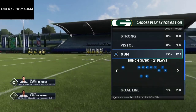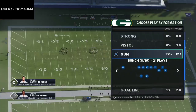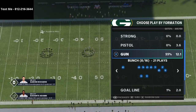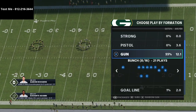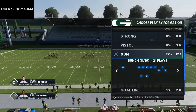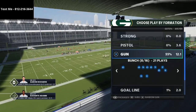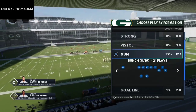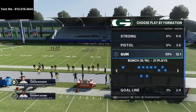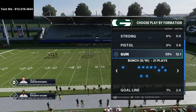I also wanted to let you know about our text message membership, which is completely free for my community. If you're looking to go a little bit deeper, I have a one-hour video that breaks down the entire gun bunch scheme in that membership. All you have to do is text me — my phone number is 812-216-3644, it's also in the top left corner of your screen and in the description. Just text me and say 'hey Cody, I'd like to get that gun bunch video' — it's a one hour and 15 minute breakdown on everything you need to know about gun bunch in Madden 21.